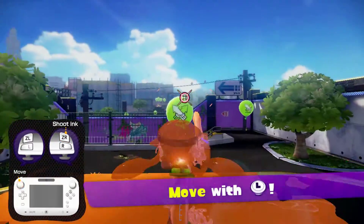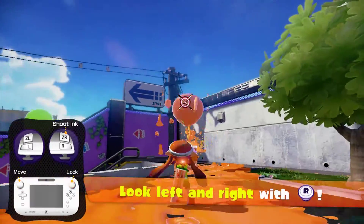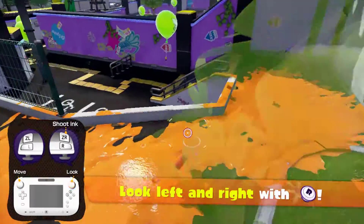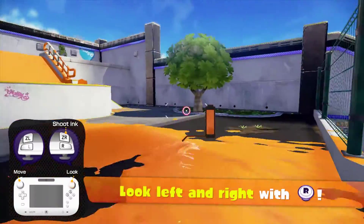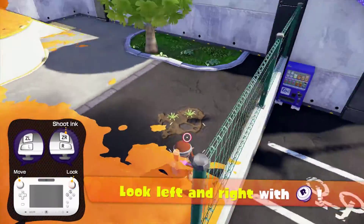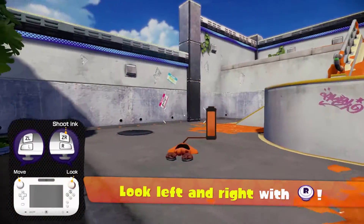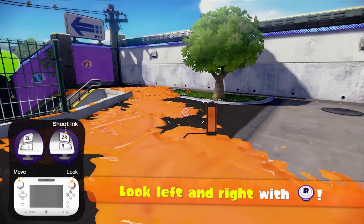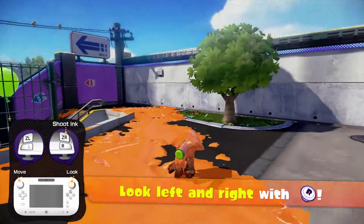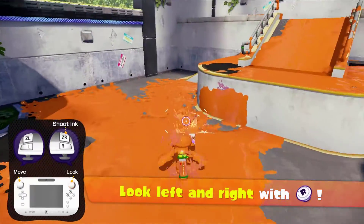Splatoon is basically a paint shooter, in a way — that's how I word it. Move left and right with the R stick, and if you press ZL you can go into squid form. Squid form lets you move faster inside ink, but on land you move rather slow. That little gauge next to my squid is our ink tank — you have a limited amount of ink per weapon.